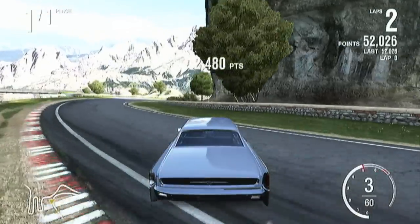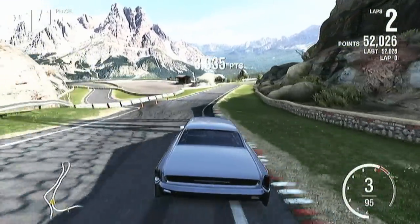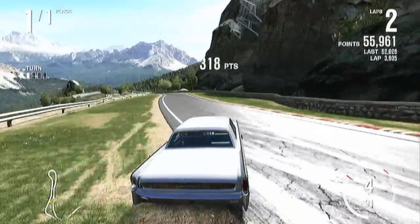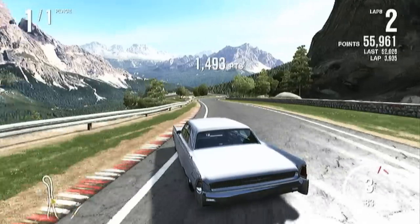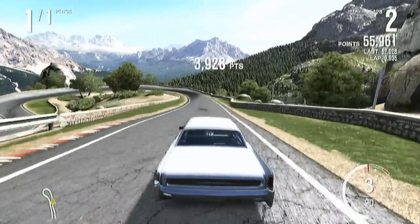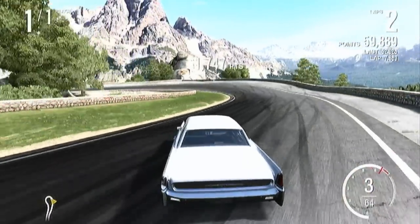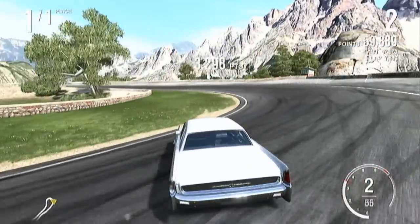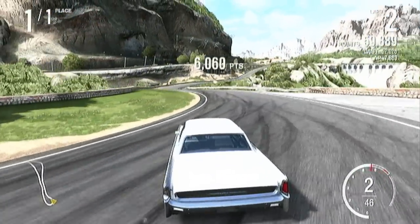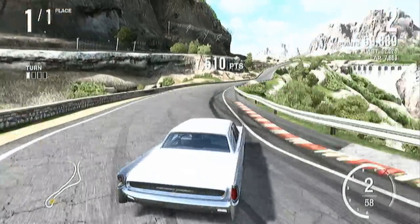As I enter this first corner on the second lap and get a ton more points than the first lap, the key to drifting this car isn't power drifting — it's momentum drifting. If you can get this car's momentum up, then it will slide for days. This thing will go sideways for days if you get its momentum up. You just need to pull that handbrake a couple of times, but once you get this thing's momentum going, it would be a beast. It's a beast in every sense of that word.